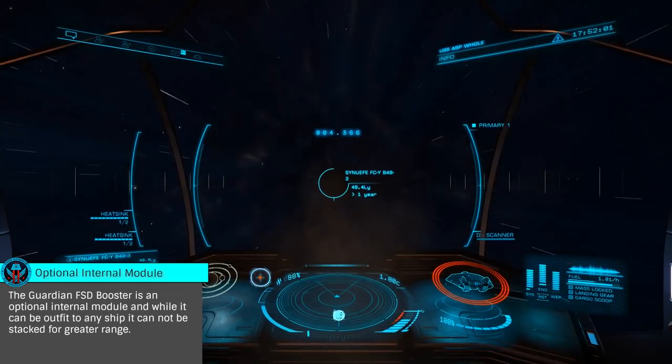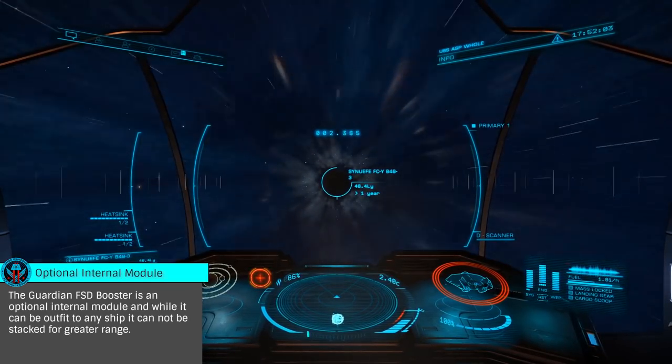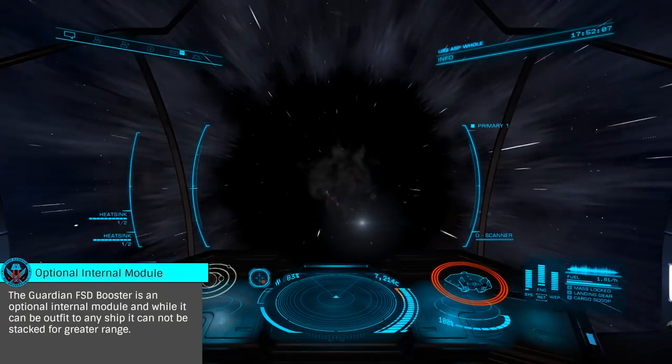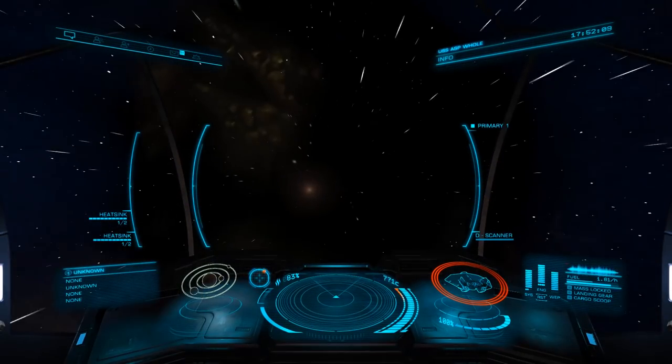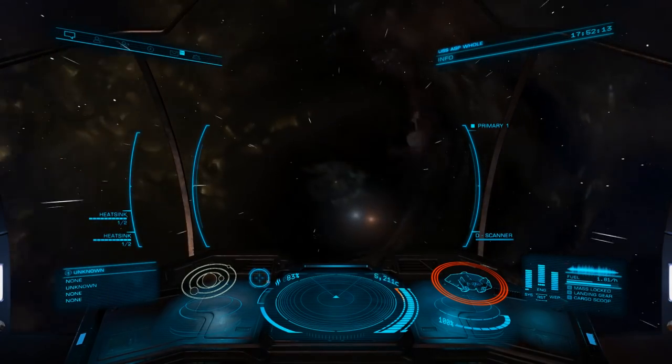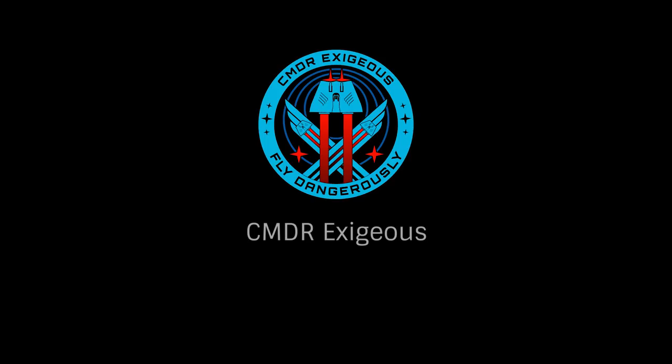Hopefully this guide will help you unlock the FSD booster quickly and easily. This will bring the maximum range of an Asp Explorer above 70 light years and an Anaconda above 80. Fantastic news for any long range explorer. Once again, this has been Commander Exegius, reminding you to fly dangerously, and thanks for watching.